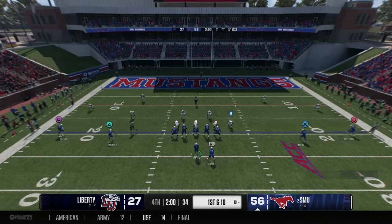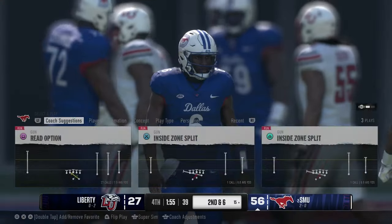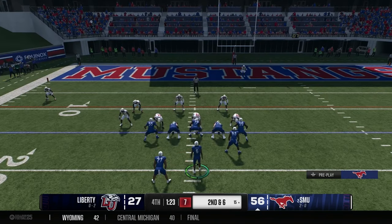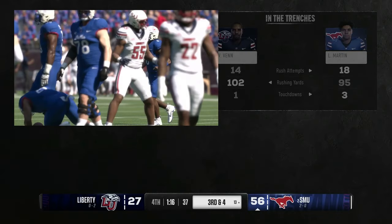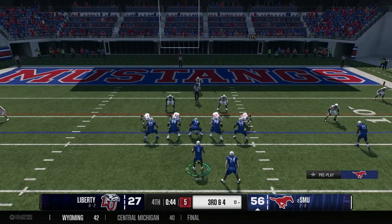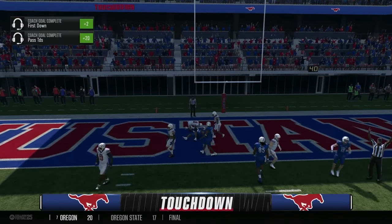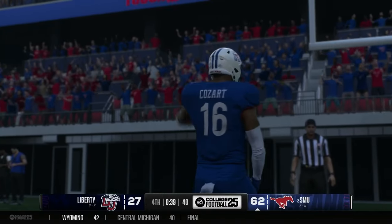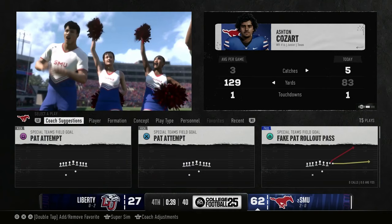First and 10 from the 19 — Brown tries to get outside for a four yard gain. Second and six from the 15 — they give it to Martin for about one yard, approaching the century mark in rushing yards. Two backs both near 100 yards with less than a minute to go. Luster drops back and throws — complete — touchdown SMU! Coats Art gets into the end zone for what looks like his second touchdown of the day. The Mustangs go up 62 to 27.